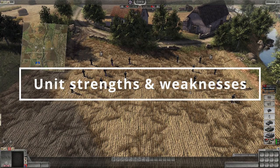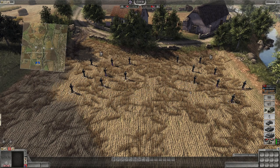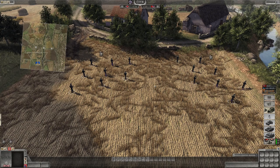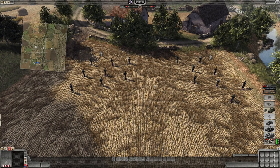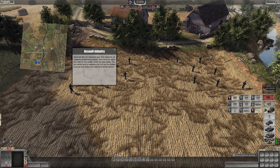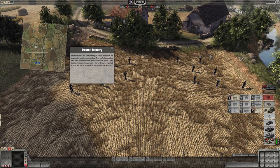Considering there are so many squads and vehicles in this game, it can be difficult to tell what each is good at. Take two squads that look the same but are actually pretty different. To find out exactly what they do, go to the deployment menu and hover over each square — you'll see a little yellow eye icon. Click on that and you get a handy description. For example, Assault Infantry makes them ideal for close-quarters combat and urban fighting.